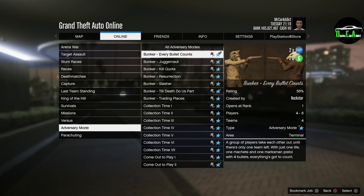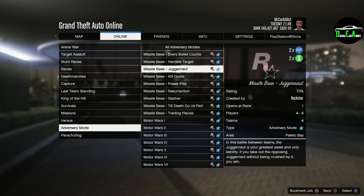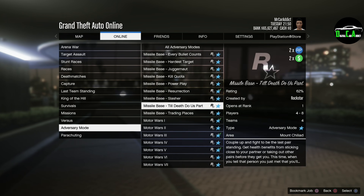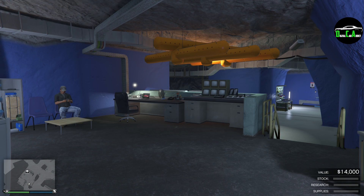In terms of double money, we have double money RP on the adversary modes: Bunker, Diamond, and Missile Base. These are a lot of fun to do with friends, and they pay out pretty well during double money.